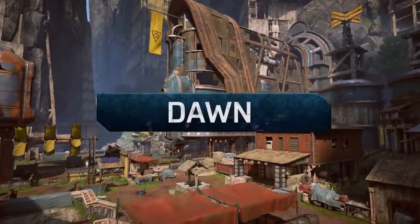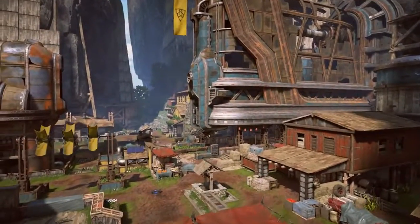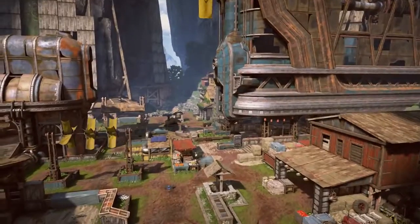Dawn is a brand new map by the designers here at The Coalition and we're really excited to bring it to Gears fans. It's a really fantastically rich map. It has all sorts of qualities to it that all layer over top of each other. It's got great support fights, it's got great key fights.